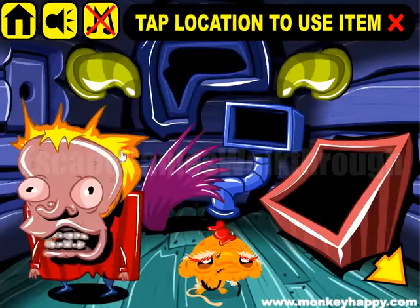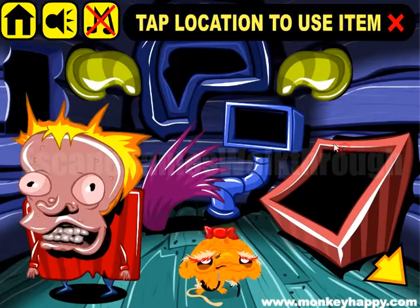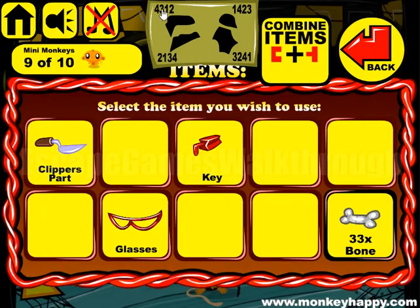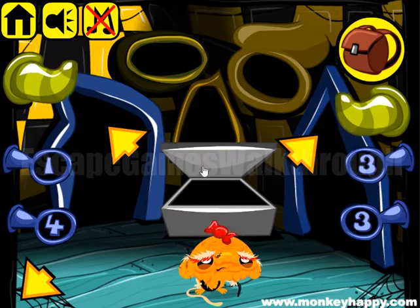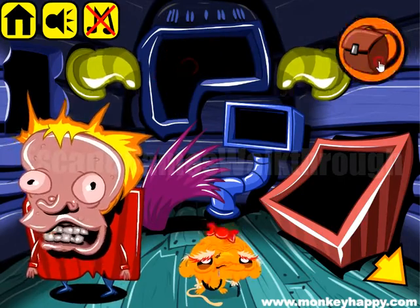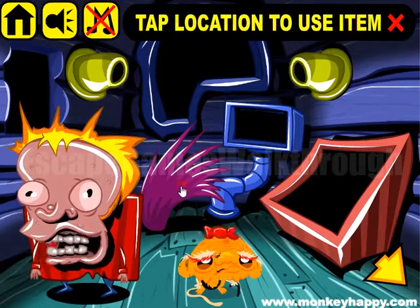We have a key of this type — it's for this door. We get another part of an ornament. Now it fits here, and to open it we have a hint of four, three, one, two, four, three, one, and two.